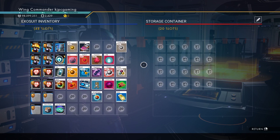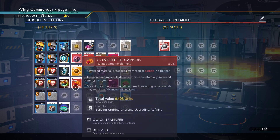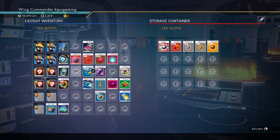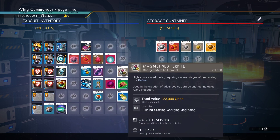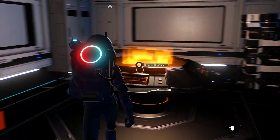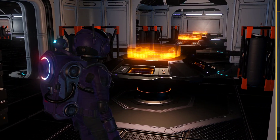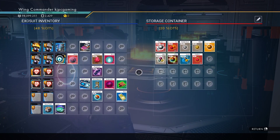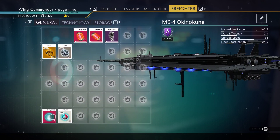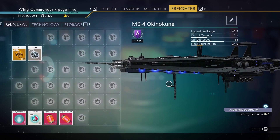I think this is actually container two, but it doesn't matter. Let's get rid of stuff like this ferrite, activated copper, magnetized ferrite, extrachromatic metal. There's the salvage data — usually when I start getting rid of stuff, that's how I find it. And carbon. Tritium and dihydrogen are what you need for freighter fuel, so I keep that on the freighter.